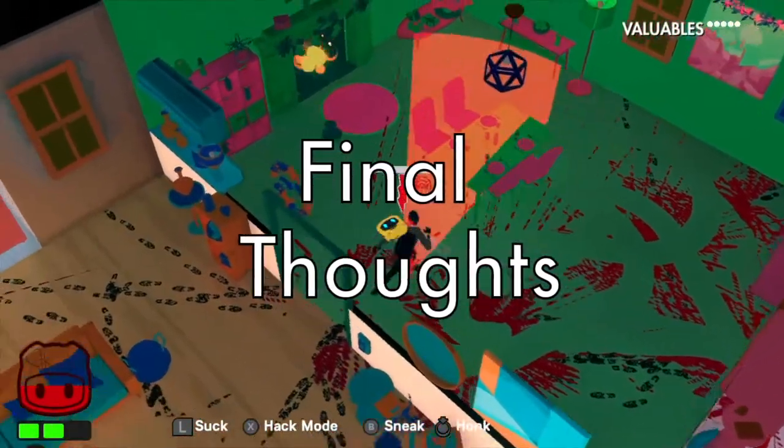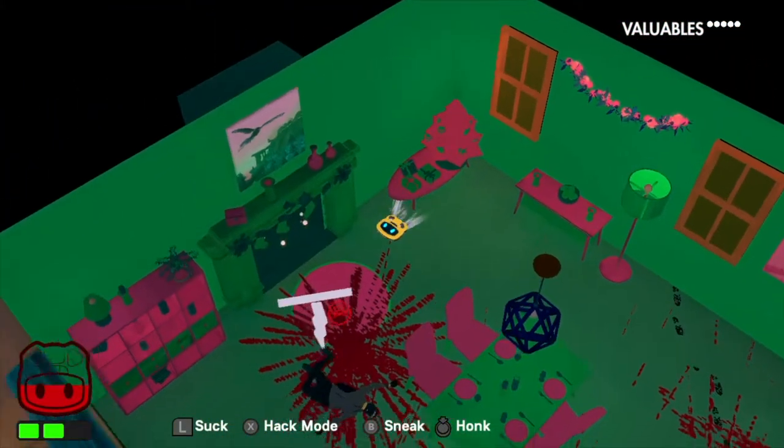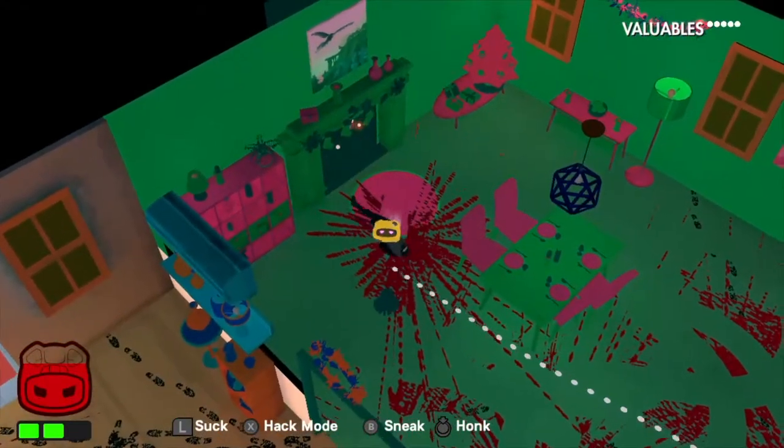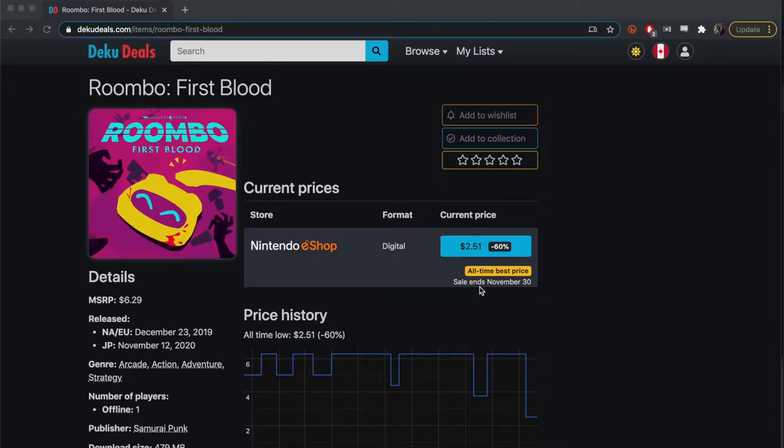Roomba was an interesting game idea come to life, which I was pretty excited to sink some time into. But the problem is that there really isn't enough variety here to keep you playing and sink hours into the game. As of this publishing in November 2020, Roomba is available until the 30th of the month in the Canadian Switch eShop at its all-time lowest price of $2.51, which is 60% off its regular retail of $6.29.